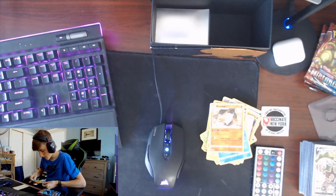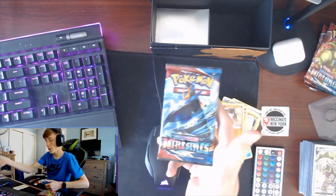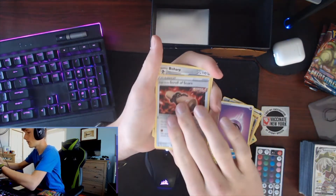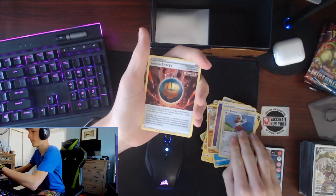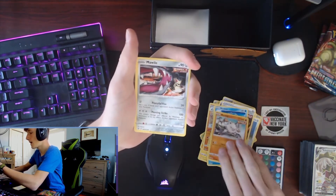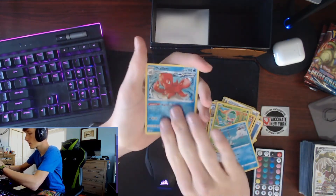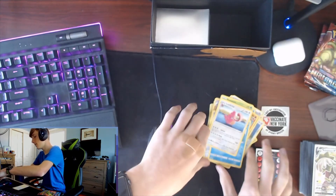Empoleon again. There's your code. Psychic Energy, Single Strike Skull, Scroll of Scorn, Single Strike Energy, Bisharp, Horsea, Mankey, Mawile, Fomantis, Remoraid, Reverse Octillery, and a Lickitung. Damn! Lousy box.